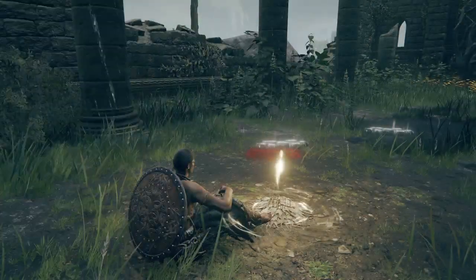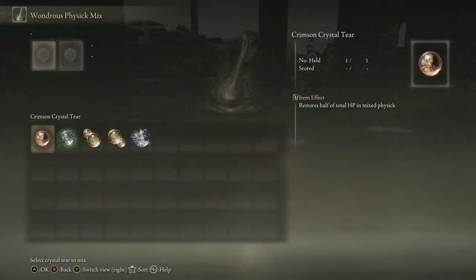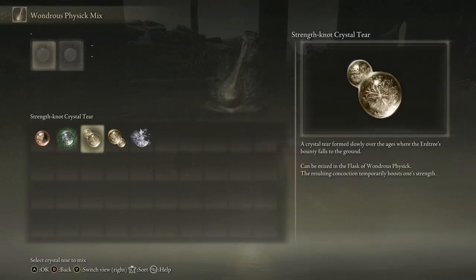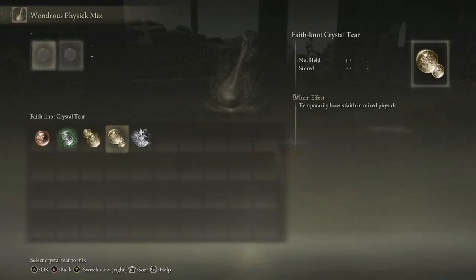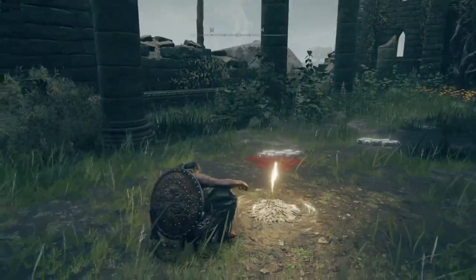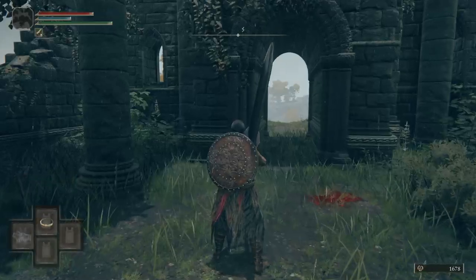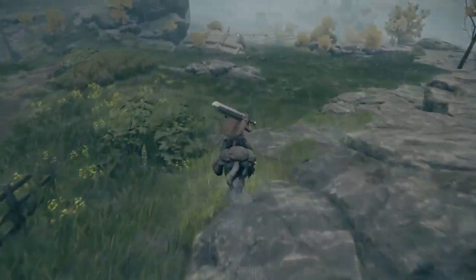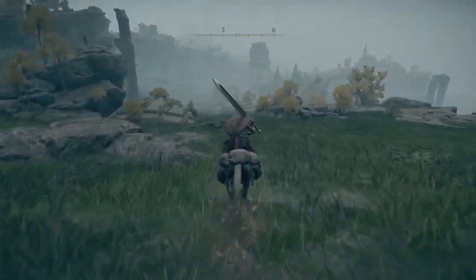We haven't done anything with our physic so — if you go into your physic, your Wondrous Physic, you have: restores half of your HP when you pop it, temporary boost to stamina when you pop it, temporary boost to strength. The one we just got is Faith Tear, and this one increases your charge attacks. I like to use these two for early on. You could also use the charge one and the strength one, and once the scaling on this weapon gets better that's probably what I'll do.